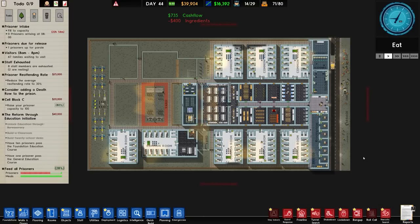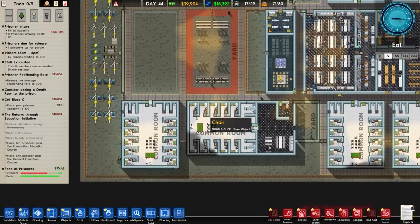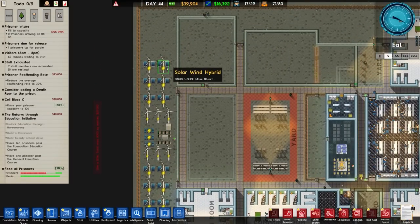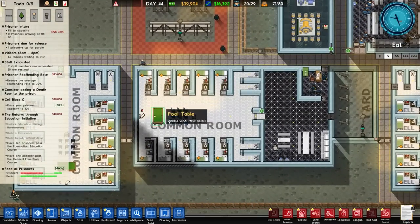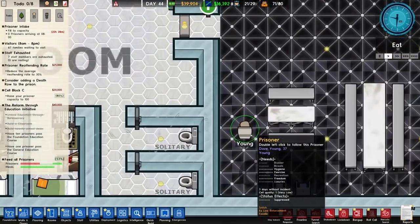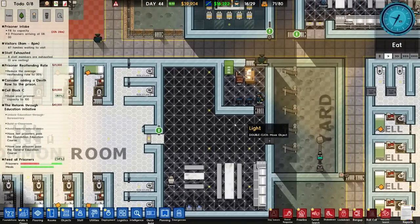Welcome back once again to Prison Architect. Today's beverage is a very nice strawberry and white chocolate milkshake - very decadent and tasty indeed. So welcome back to the game. In the previous episode we did more expansion with power generation, specifically four wind-solar hybrid things added. We also have two new cell blocks. The one in the middle is solely for protective custody, which we do have one occupant - Dave Young. Overall happy with that.